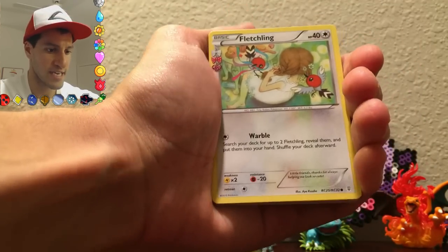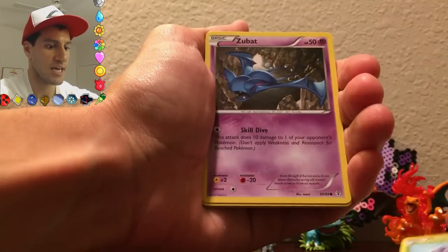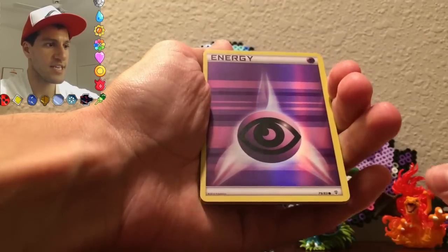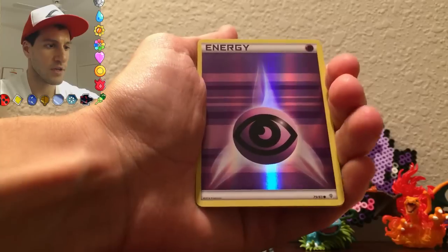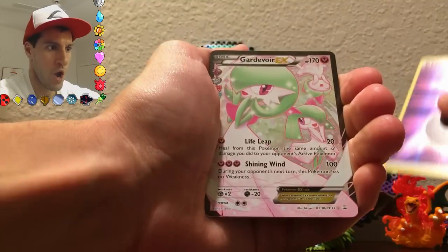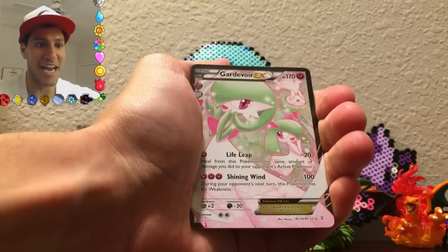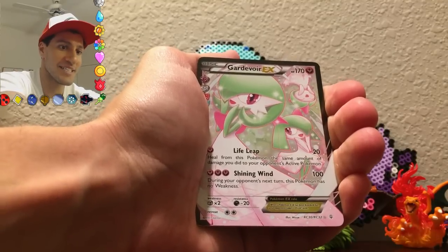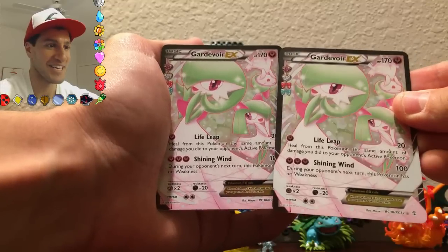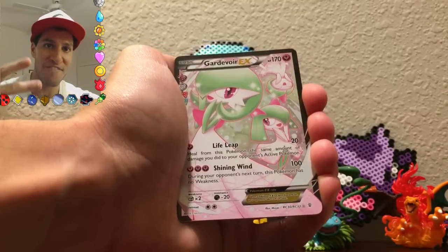Can we get the trifecta here? A Fletchling. Energy Switch. Crushing Hammer. Tangela. Zubat. Geodude. You get the energies. A Psychic Energy — reverse holo, I really like the look of that. Can we get three in a row? Oh my gosh — are you kidding me? It's the same card! It's Gardevoir Army time. Oh my gosh, we got two Gardevoir EXs! Most importantly, we got the trifecta — please leave a like for that.